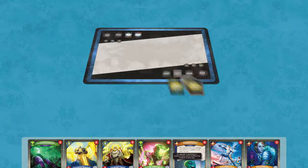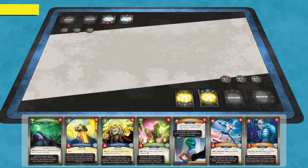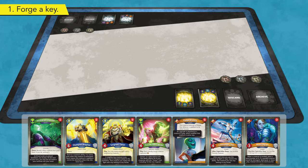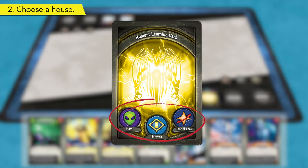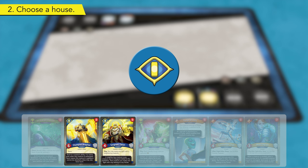The Radiant player takes the first turn. The first thing you do each turn is check if you have enough Amber to forge a key. The default cost to forge a key is six Amber. Since the Radiant player has no Amber, a key cannot be forged. Next, the Radiant player chooses one of the houses on their Archon Identity card to activate, making it the active house for the remainder of the turn. The active house determines which cards you can play, use, and discard from your hand this turn.